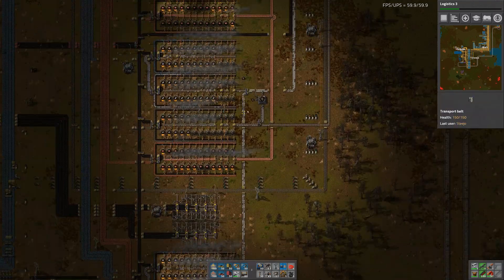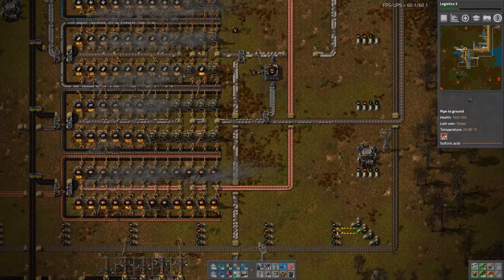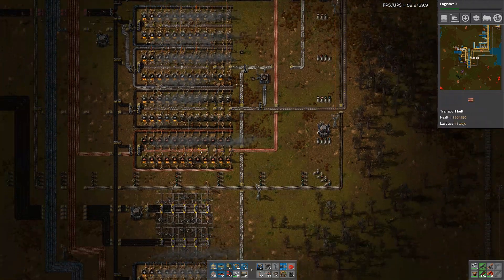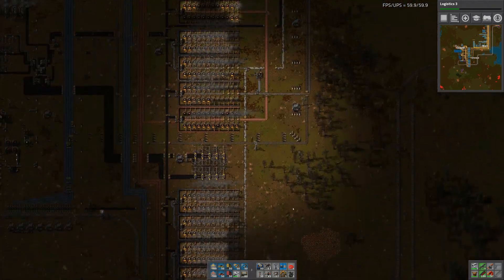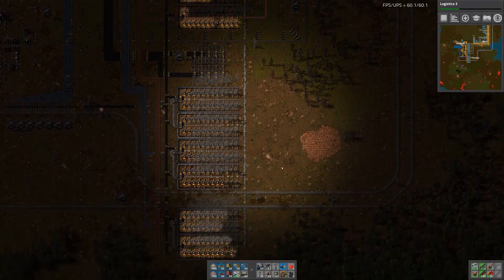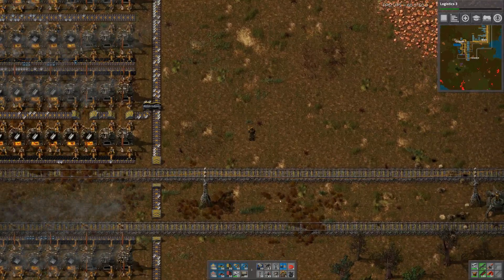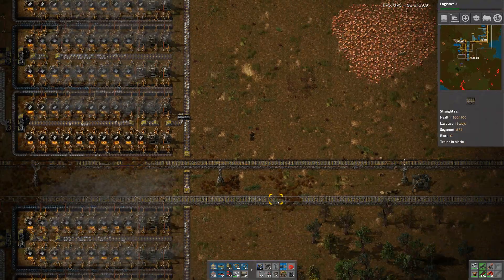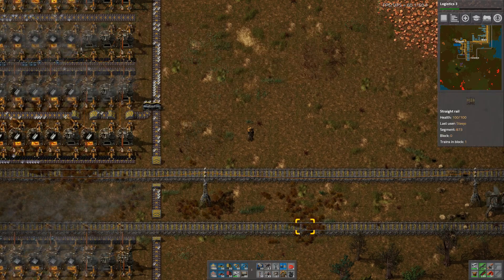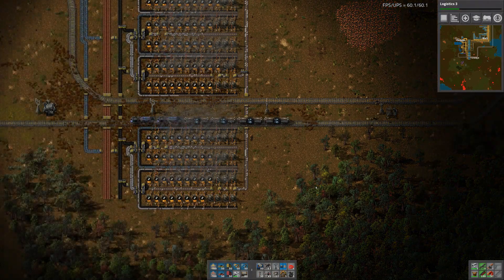Oh it's 48 furnaces — that's because it's two lines of a steel setup. I was like wait, why is it 48? That's odd. I almost dumbed up my previous intelligence there. I don't like how these things are over the top of my train tracks though. Looks silly.